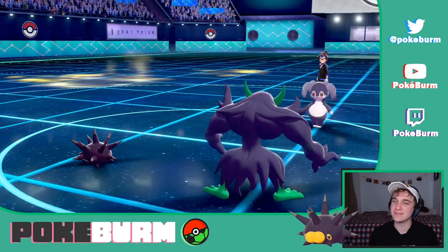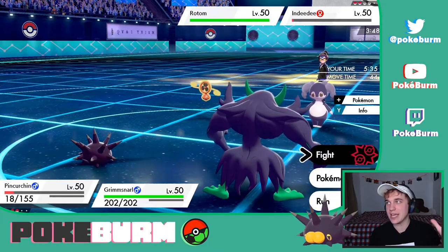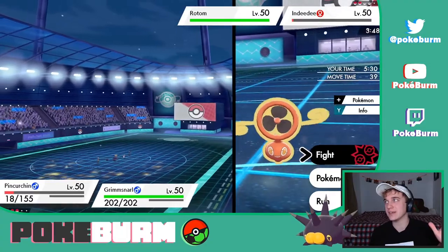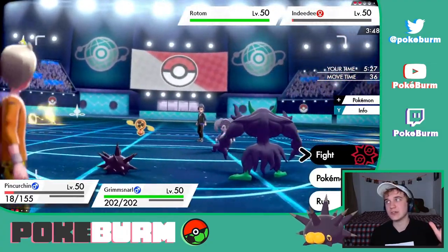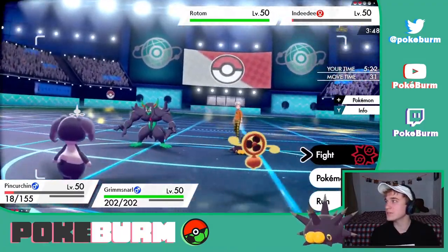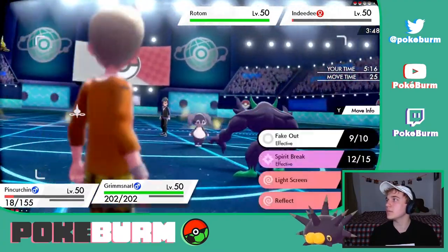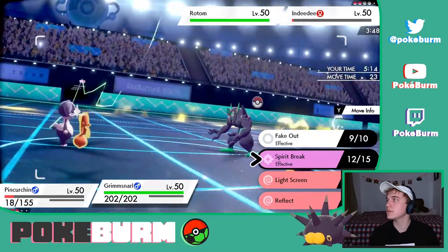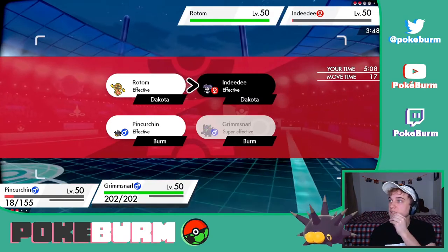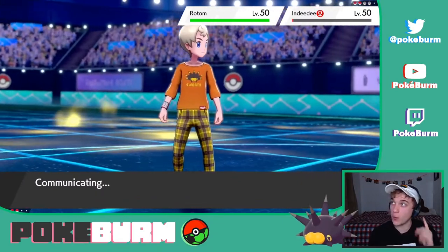And we got Pincurchin on our shirt too! Let the animation play — let's circle around until we can catch that sick Pincurchin decal. Let's Zing Zap the Rotom and Spirit Break. They haven't Dynamaxed yet, have they? That's okay. Spirit Break the Indeedee — there's the Pincurchin t-shirt I wanted y'all to see.